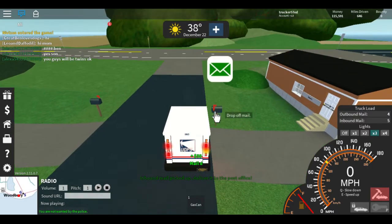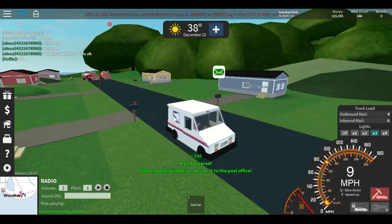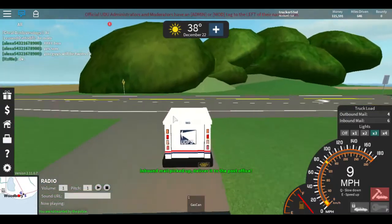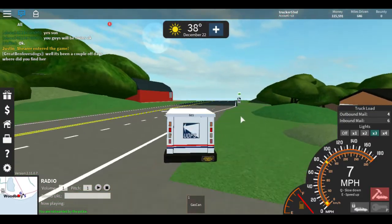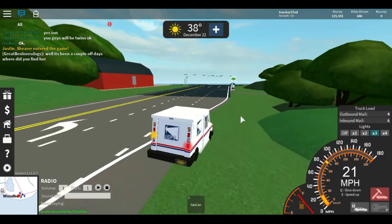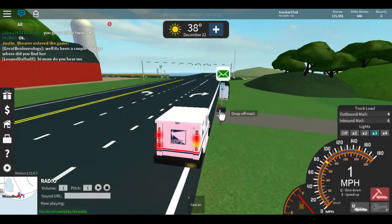Outbound is the mail we're dropping off. Inbound is the mail we pick up from the mailboxes. That one already has something else — too bad. Alright, I just did my round, I'm not going back. There was a mailbox here that I saw on our way, so we're going to do that real quick. Then I think we'll drop ourselves off at Kensington.